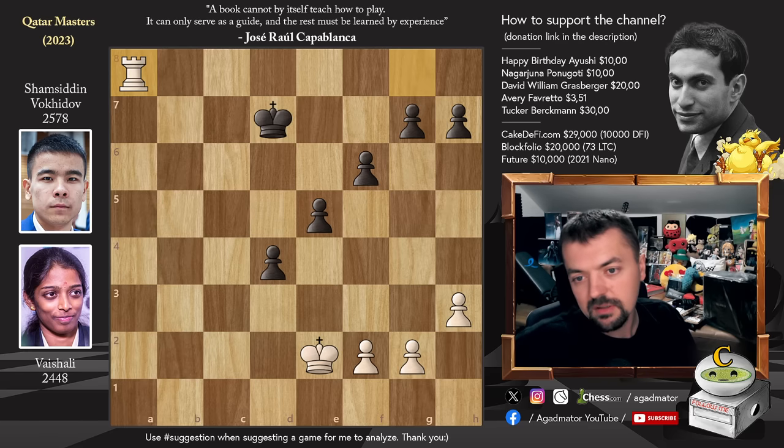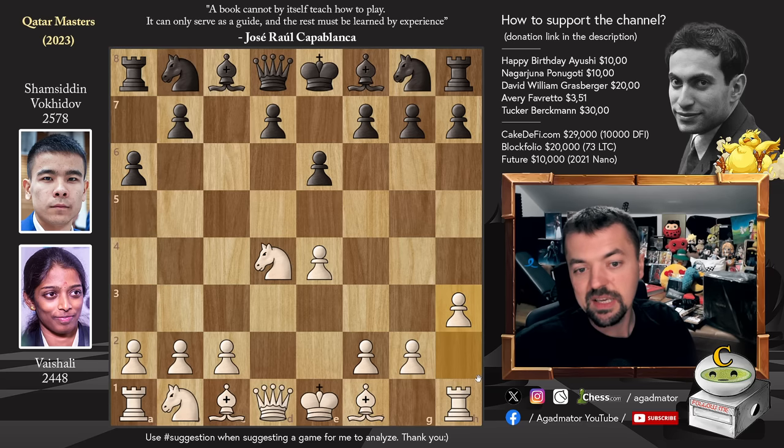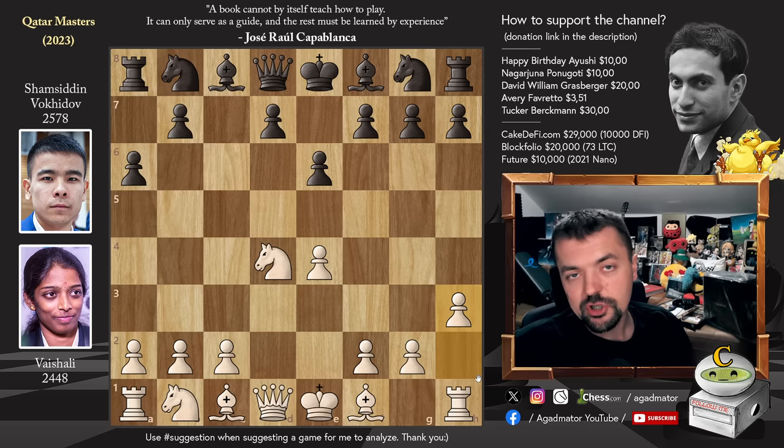That's the game. Hope you guys enjoyed it. Very weird variation, especially since the Khan variation was met with H3 — very weird stuff. But this just means they avoided all theory and had to start playing chess pretty much from move one. Hope you guys enjoyed it. I'd like to wish a very happy birthday to Ayushi, and thank Nagarjuna Poonugoti, David William Grasberger, Avery Ferredo, and Tucker Berkman for your contributions to my channel. Thank you all for watching, and I will see you soon.